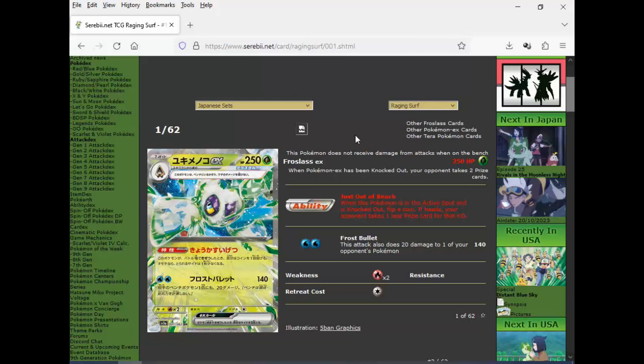When this Pokemon is in the active spot and is knocked out, flip a coin — if heads, your opponent takes one less prize card for that KO. So it's one of those gimmick Pokemon. If you do get this off, it's kind of strong because it's like you went out of your way to kill a big HP Pokemon. Not that spectacular, to be honest. In my opinion, regular Stage 2 Pokemon should have 200 HP plus anyway. And then the Frost Bullet attack does 140 damage plus 20 to one of your opponent's Pokemon. It's going to max out at 160 damage for two — that's not good at all. If they block the bench damage with Manaphy, you just do 140 for two. Very unimpressive.